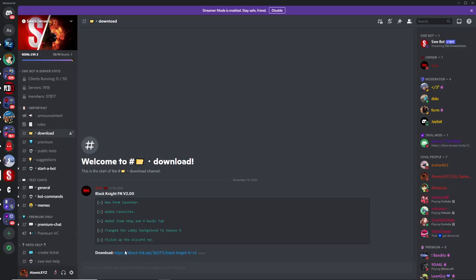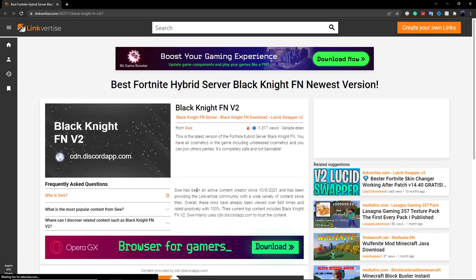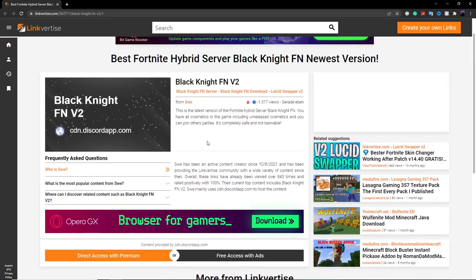Just click on this link right over here, and this is going to take you to the LinkVertise page. He's changed the link to a LinkVertise so he can make some money off this, because originally he was not making any money. So please use this LinkVertise link to support Sway and this Black Knight private server and help him make a little bit of money off this.